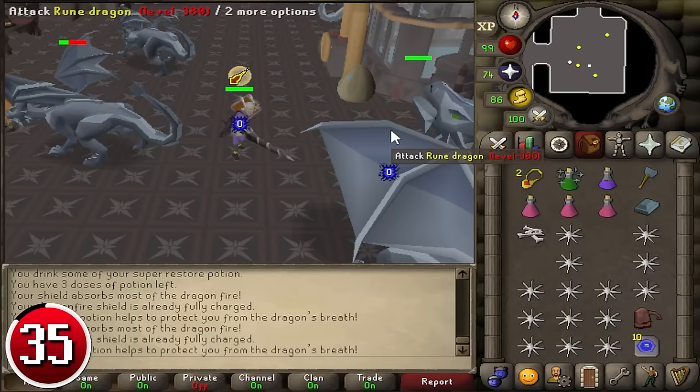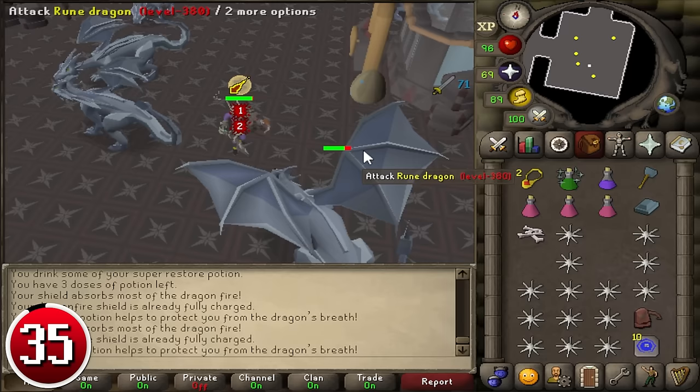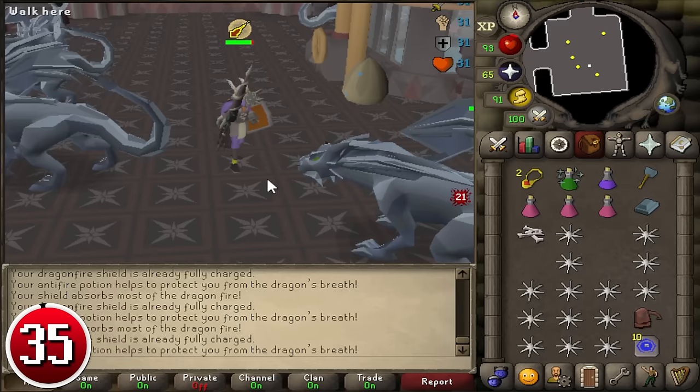Using Anglerfish is an uncommon strategy. Anglerfish allow you to heal above your max HP, letting you look away from your screen for longer periods without worrying about dying. Anglerfish require less attention but are more expensive, while Cooked Karambwan is cheaper but needs to be eaten more often. Over time, using Anglerfish can cost millions more GP than just using Cooked Karambwan.